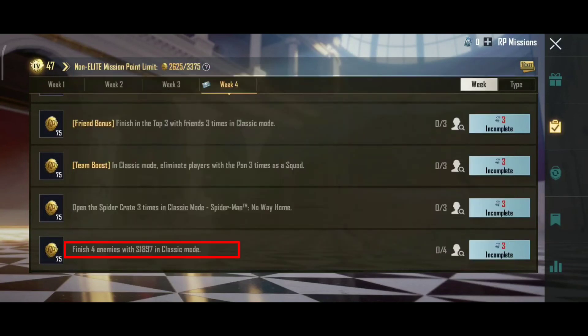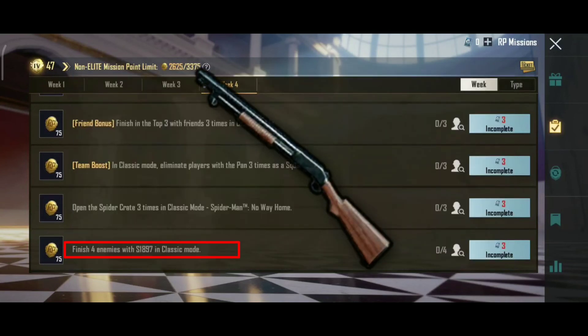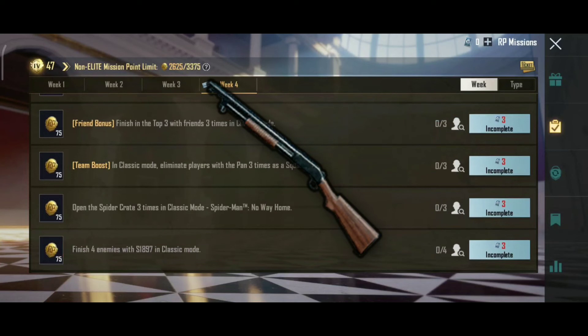The next mission is with the S1897 shotgun. You need to kill 4 enemies using the S1897 shotgun, completed in classic match.